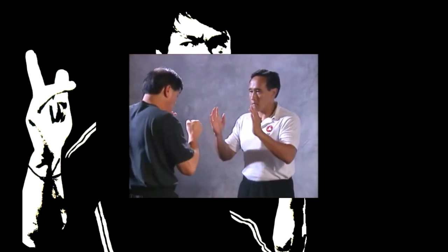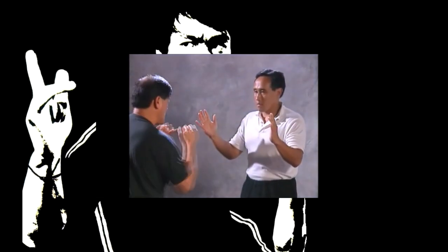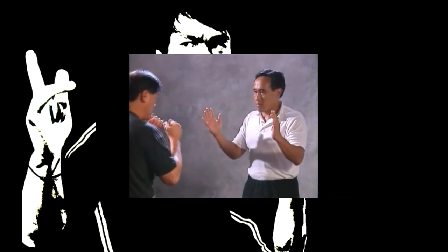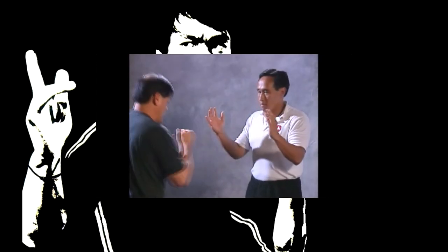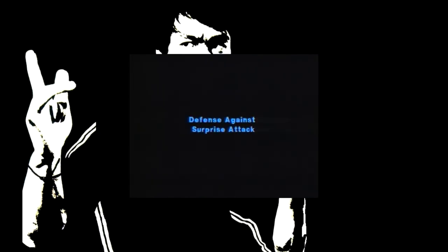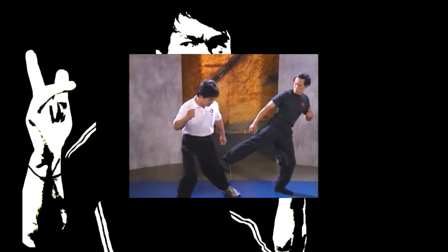Another exercise you can include in your training is the clapping game. Stand about a full arm's length plus another four inches away from your partner. Let your partner keep his hands about a foot apart in front of him. The idea is to throw a punch to his face or body straight between his hands — it is a test as to whether you can hit the target before he can clap your hands. If he can't, let him reduce the distance between his hands to about six inches. As the assailant attacks, counter with a quick and powerful sidekick to the forward knee.